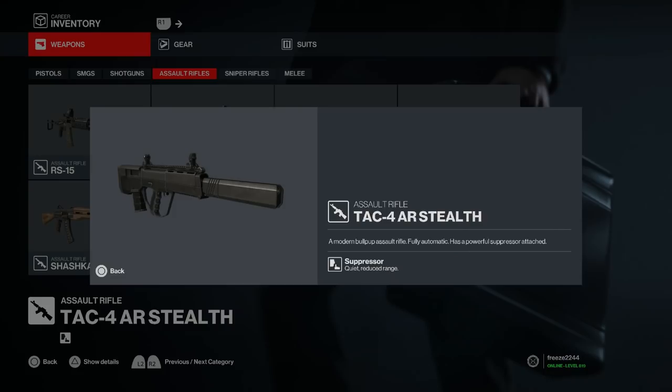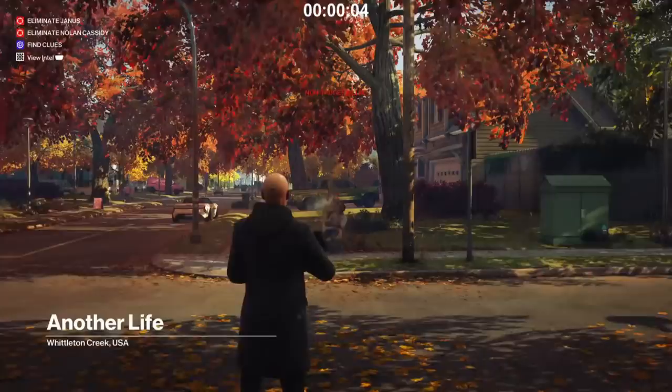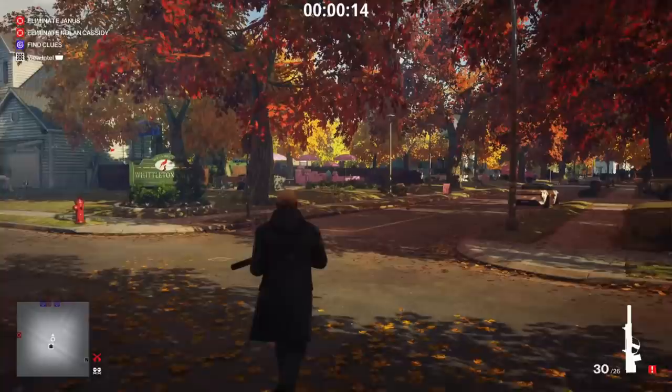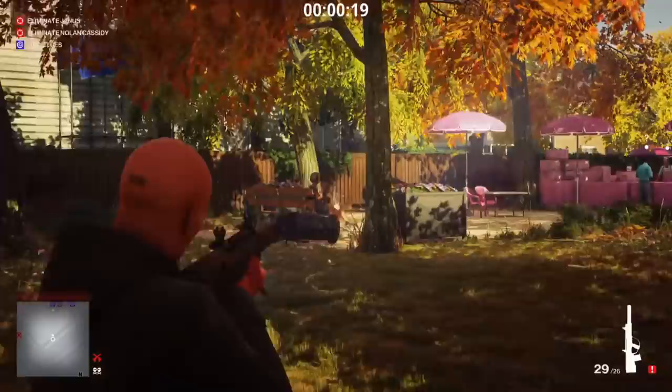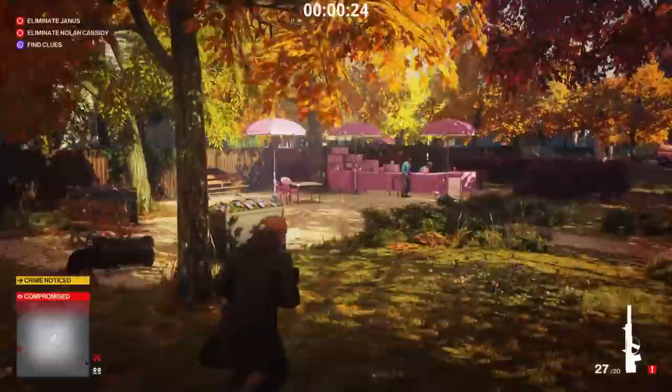Next is the TAC 4 AR Stealth, locked to mastery level 20 in Marrakesh. It's a modern bullpup assault rifle, fully automatic, with a powerful suppressor attached. In real life adding a suppressor to an AR would add bullet velocity and technically more damage, but in game it doesn't work like that. It's exactly the same as the other assault rifles — extreme recoil, same fire rate, 30 rounds in the mag and 16 in reserve, just as hard to hit targets at range. Nothing special, just very standard.